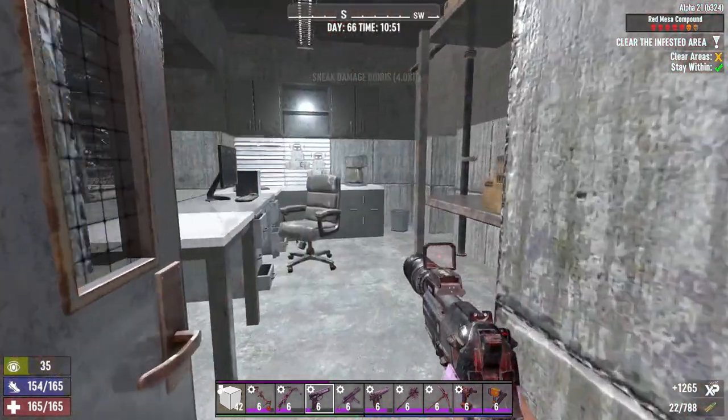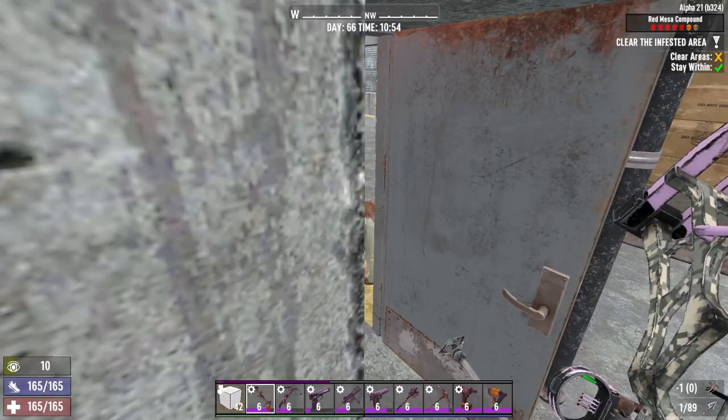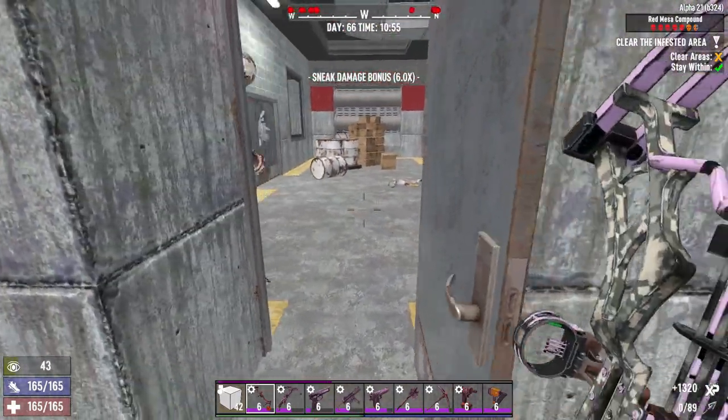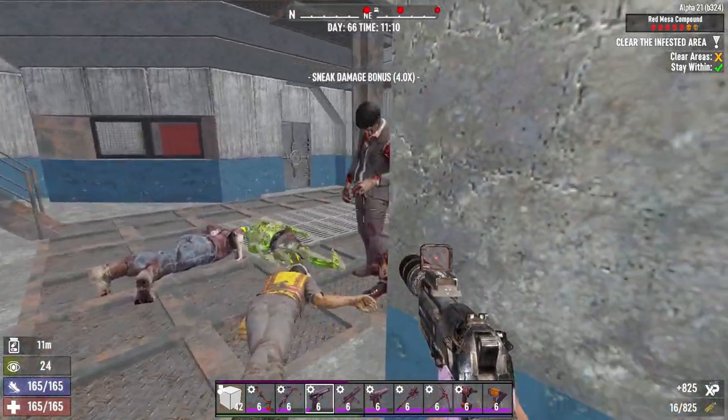After you clear the garage you should end up in this room. There will be a lot of zombies in this area — from this room, the room on the right and the room on the left. Usually I clear the middle room first and then go to the right room.